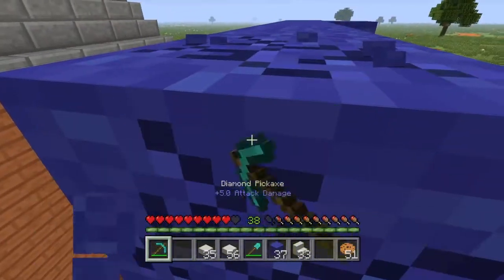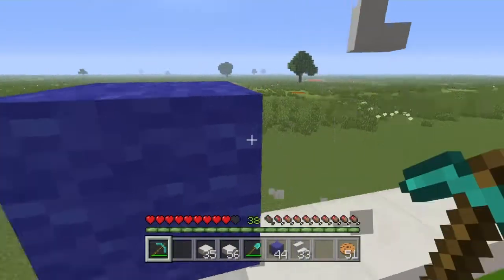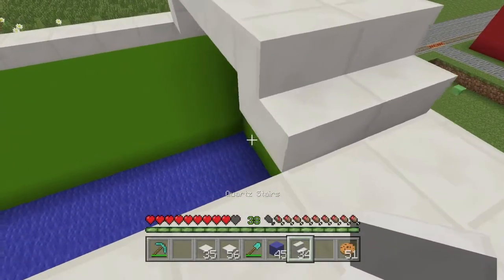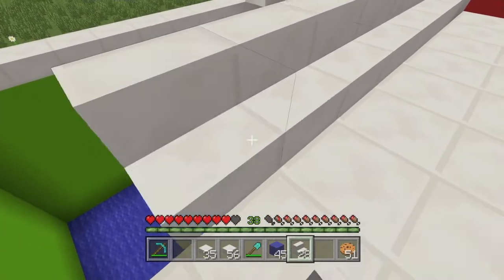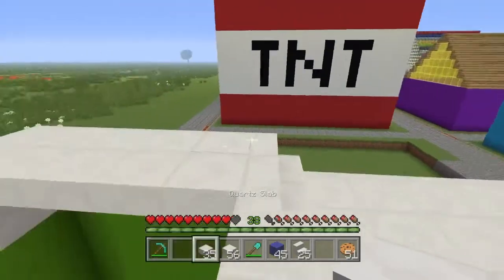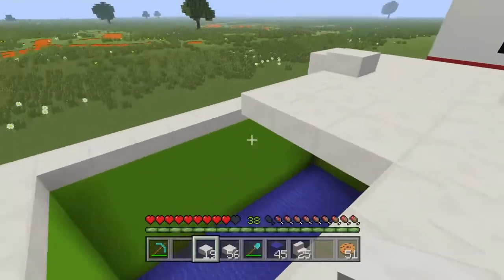Now let's run back over here and add in our steps, which are also part of our roof. We could have done it the other way, but I'm glad we did it this way — I think it looks a lot nicer. I think this is what I want. We only got one block messed up — that's not bad! We haven't fallen yet either. We're definitely going to add some torches in there.